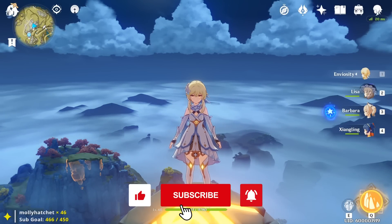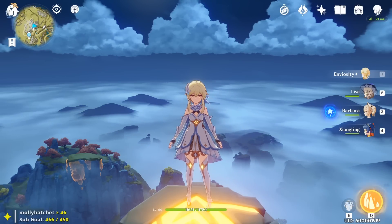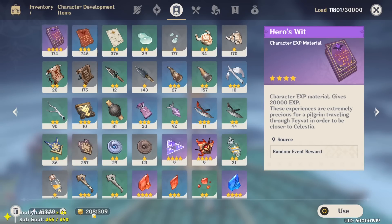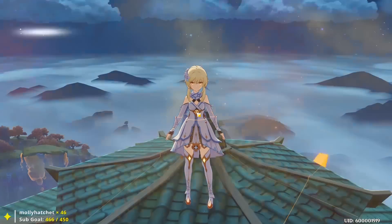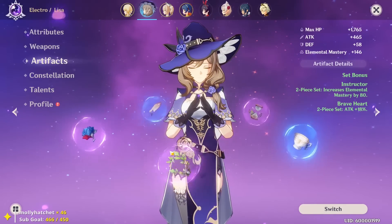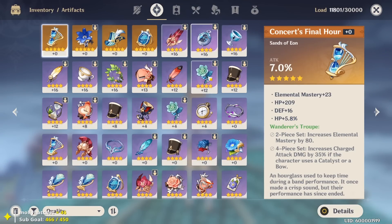Let's talk about how I've gained every bit of Mora in the game up until now throughout countless days — eight or nine — at Adventure Rank 34 as a free-to-play player. We have a little over two million gold, three weapons leveled up, level 60 characters including the main character, Lisa, and Shangling, as well as some artifacts leveled up. We still have two million gold, so let's talk about every resource I've used to gain gold.